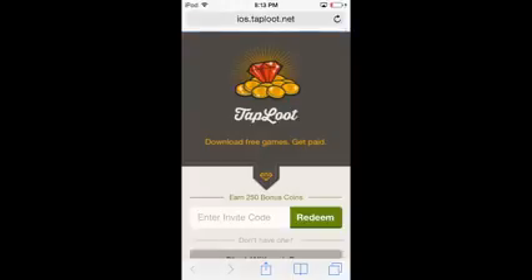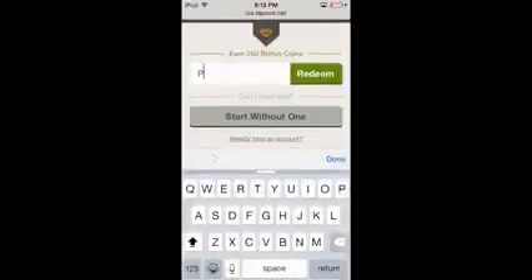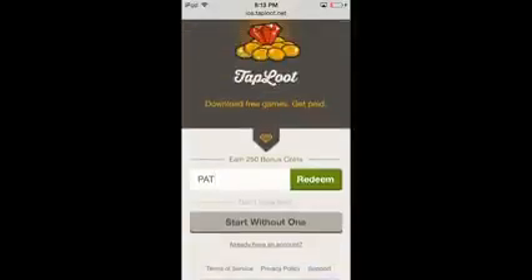I'm going to show you guys how to sign up, how to download the apps and get points. So first of all, when you go to taploot.net or once you download it on Android, it's going to take you to the first page where you have a one-time opportunity to either type in a code to get 250 free bonus coins or you can start without one.